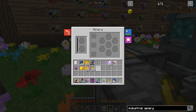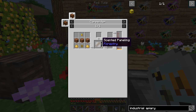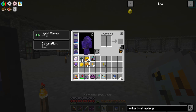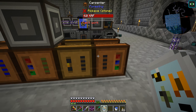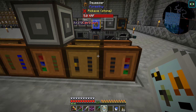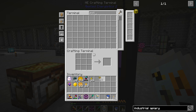Scented panelings require the pollen cluster, royal jelly, some type of planks, beeswax from the combs, and honey - 500 honey per scented paneling, so that's five honey drops or honeydew. We need to get ourselves a squeezer. We've got a carpenter here that was set up earlier to make fertilizer - we're going to repurpose that for making the scented panelings. Royal jelly and pollen go in, plus wood and wax. We have 38 of those.